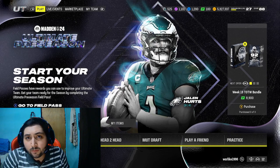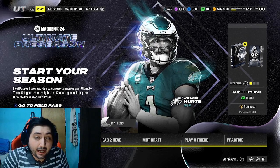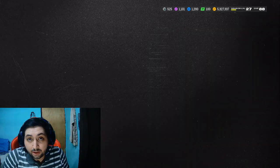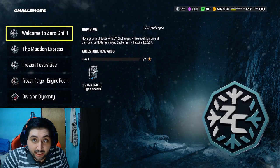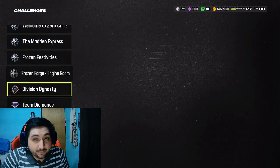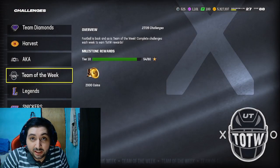Have you guys completely forgot about what promo usually drops in the middle of January every year in Madden? Not counting last year though. That's right, I'm talking about the Team of the Year promo. Team of the Year normally tends to drop in the middle of January, and it usually is one of the best promos out there because every single position gets a really good card.